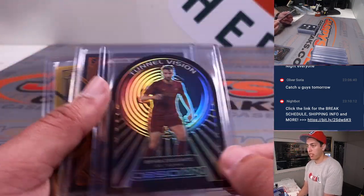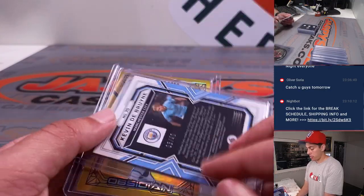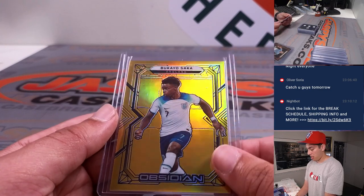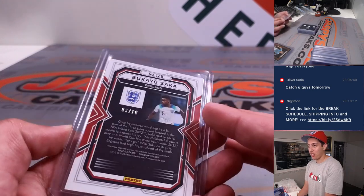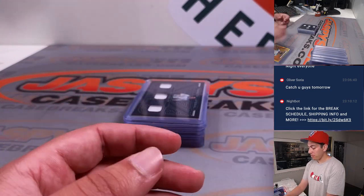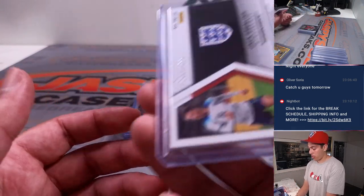Two out of 10 going to B. Kevin De Bruyne out of 40, that's going to K. And then Bukayo Saka Gold Flood, three out of 10, that's going to B. Getting into some of the patches — Jack Grealish out of 199, going to J.